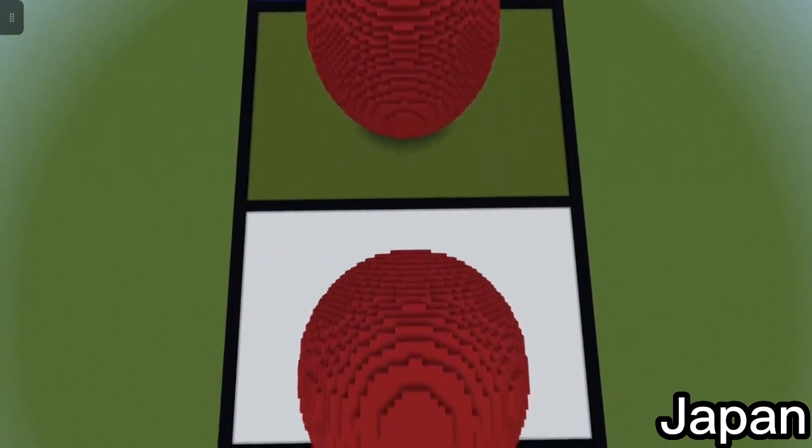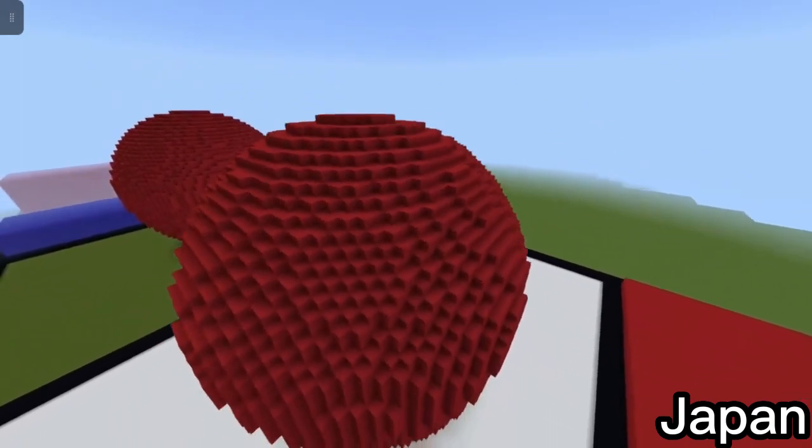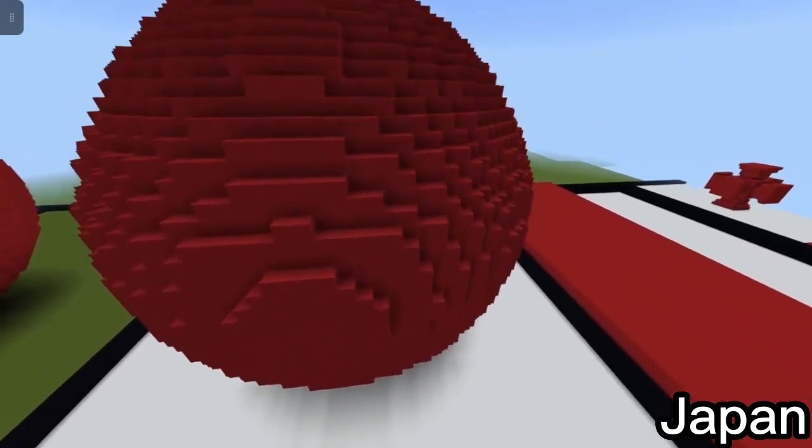The next one is the Japanese flag — same concept: centered circle with a white background. Fairly simple.